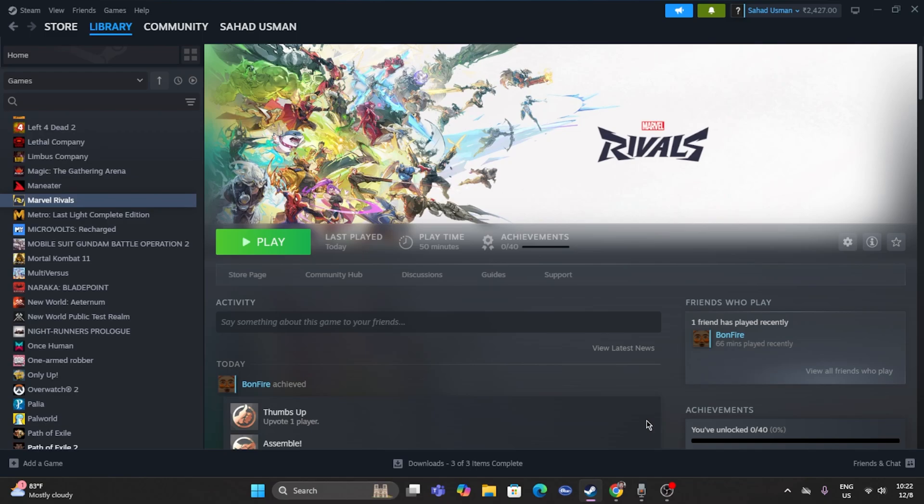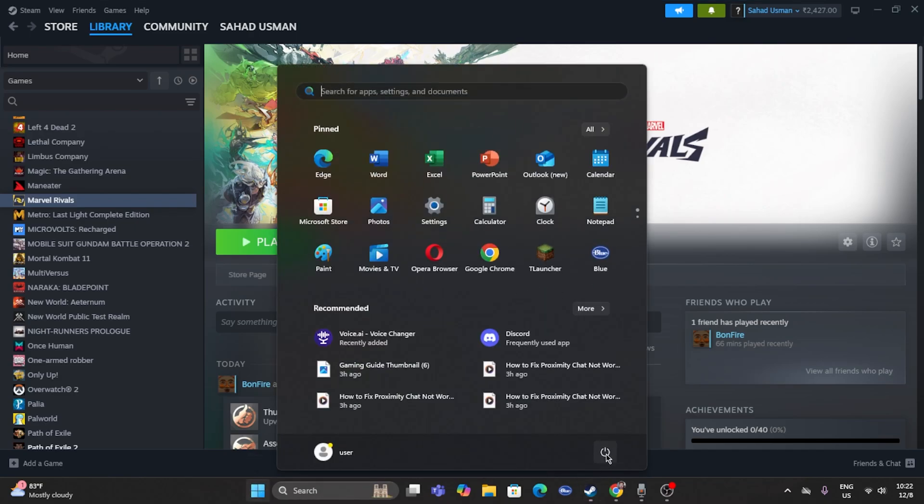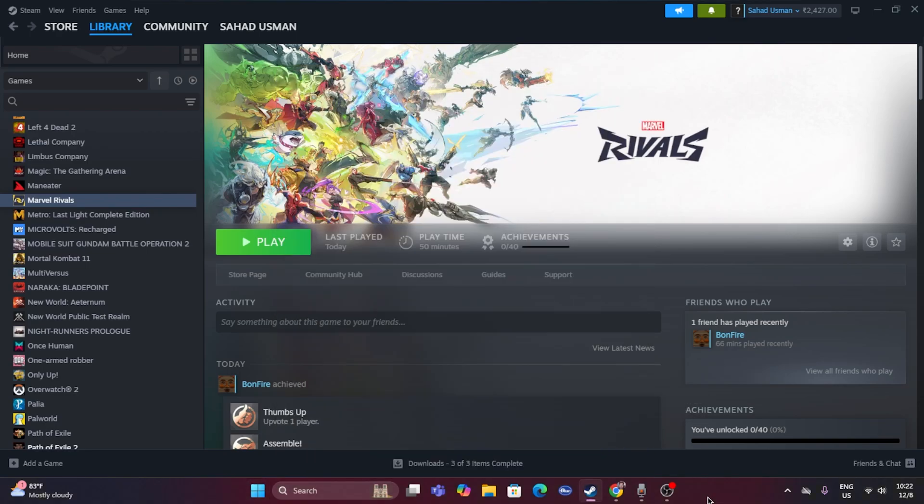The first fix is to restart your PC. Go to the Start menu, click on the power icon, and go for a restart. Sometimes a simple restart can fix a lot of trouble, so we start with that as the first step.